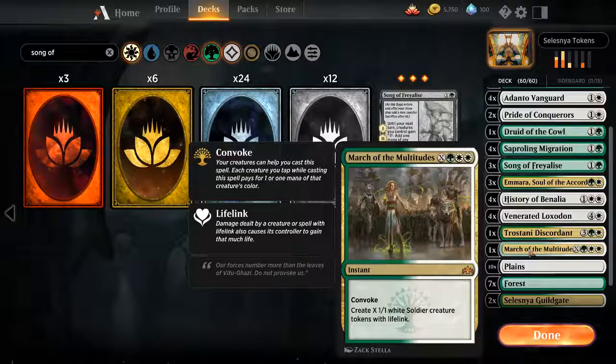March of the Multitudes — I mean, read that card. You convoke it with all of the creatures you've been playing, you create all these soldiers with lifelink. But see that word that starts with an I? That is instant speed. That is insanely good. That is what takes this card from being a rare to a mythic. If this was a sorcery, it would be a rare, hands down. As an instant, it's almost too good to be mythic. This thing is insane.